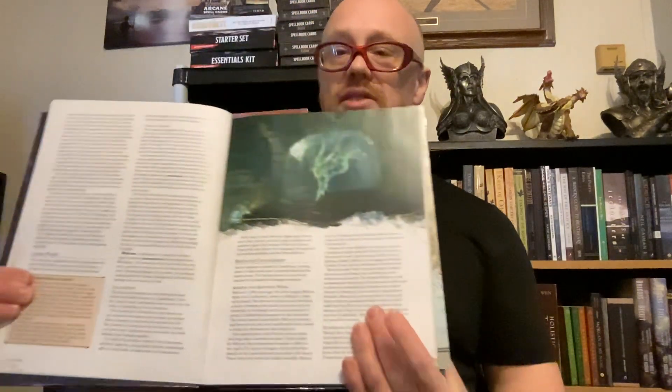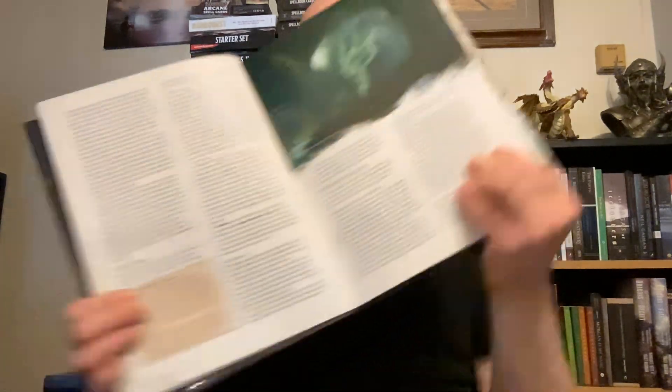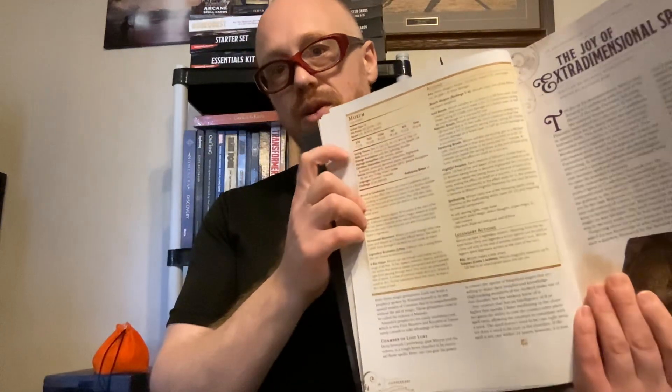The book also covers what lies beneath Candlekeep — including a dead dragon named Miriam who haunts the lower realms, and Alaundo the Sage, who made famous prophecies familiar to anyone who knows the Forgotten Realms. Stats for Miriam the dragon are provided as well.